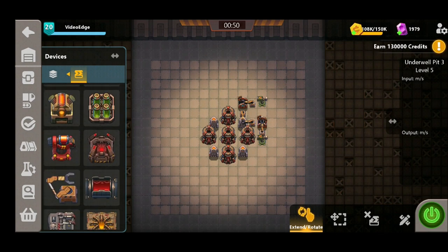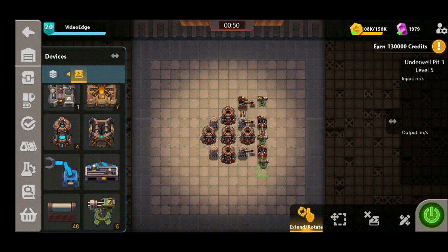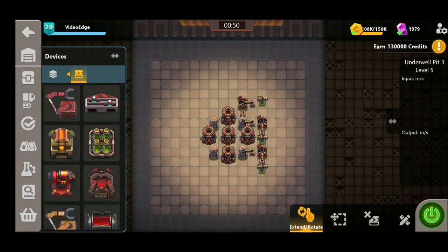So onto the second synthesizer now — we're again just gonna keep repeating this pattern. We're gonna put a turret in the bottom right hand corner and then place another mechanical assembler and another turret in the center bottom of the design to protect the middle area.